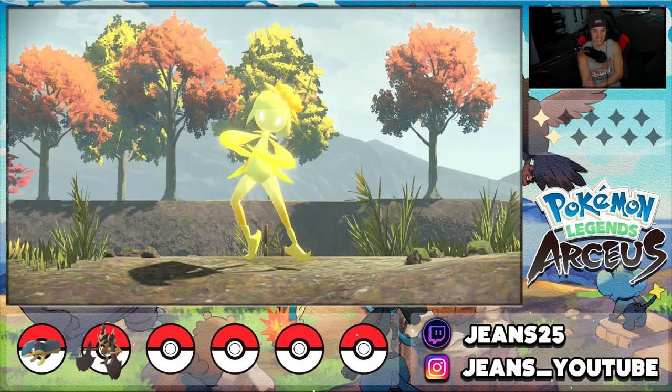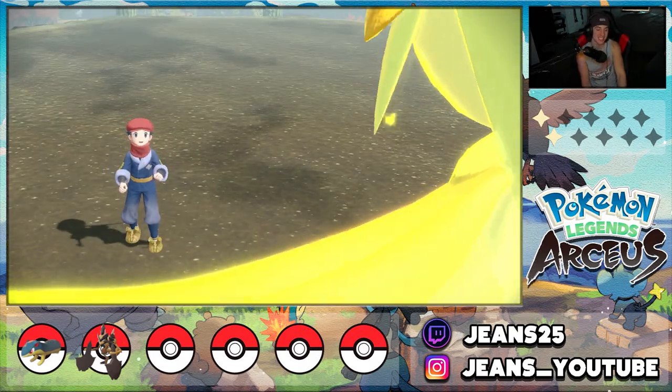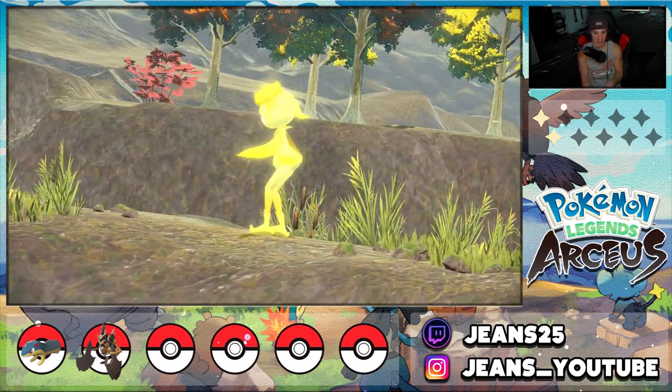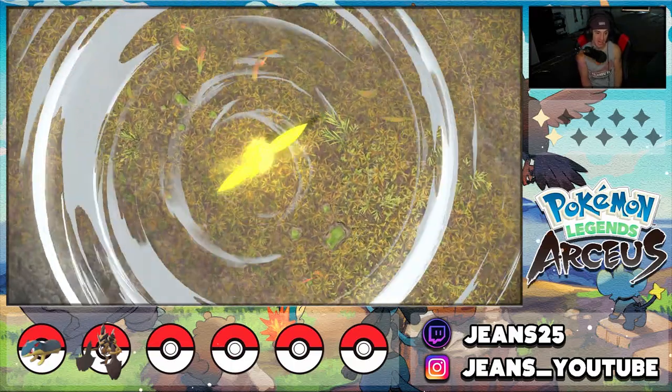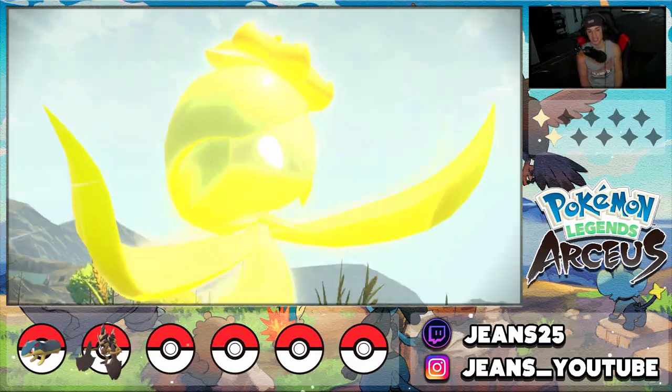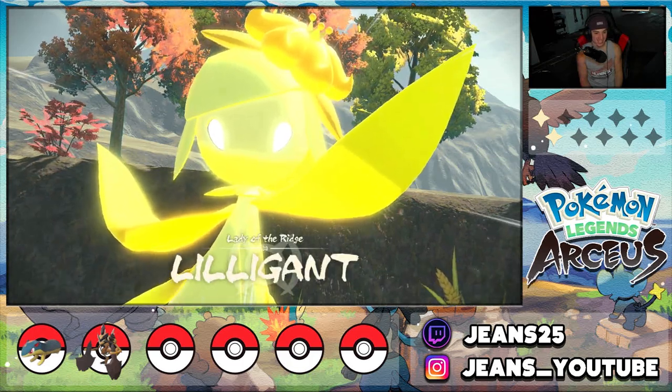We head into this little coliseum room and this cool Pokémon hops out — I love all the new Hisuian forms. This is the one and only Hisuian Lilligant, baby — all golden. Lady of the Ridge, Lilligant! She kind of dances around and uses really cool moves. I cannot wait to showcase this Noble battle for you guys.